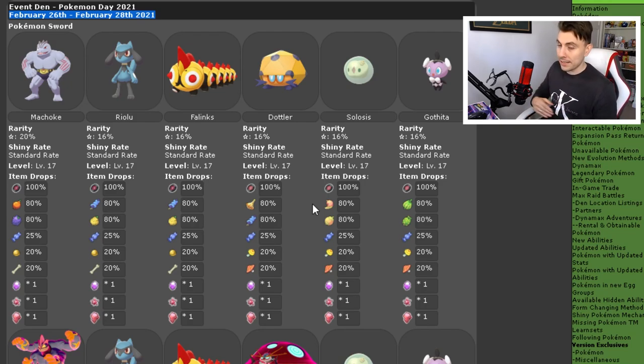The event den is running over this weekend. You've got a bunch of different Pokemon. Everything in the dens is going to be the exact same in Pokemon Sword and Pokemon Shield — it doesn't matter which version you've got. Starting with the one-star raids, we've got Machop, Riolu, Falinks, Dotla, Celosus, and Gothita. Those are your one-stars — no special items, just your regular kind of stuff.